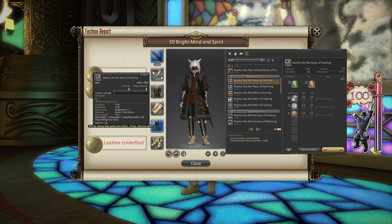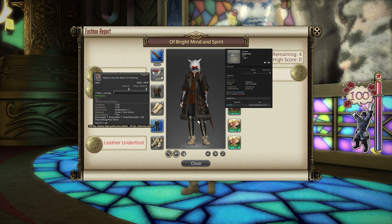Alternatives beyond that include the Shaded Visor, which is from the Sea of Clouds from Luma Vanu, from the Vanu Vanu tribe, at trusted reputation rank for about 8,000 gil. The other alternative is the Sharlion Goggles, which you can get at the Gold Saucer itself from the prize claim vendor for 20,000 MGP. All of those will give you gold rating this week.